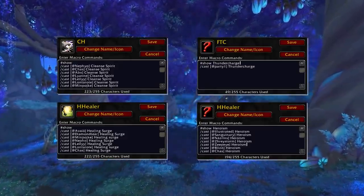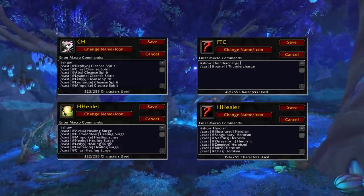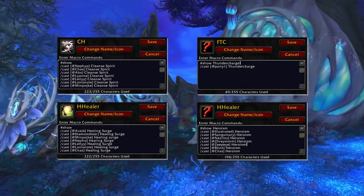Ideally, you should have these on your Dispel, Thunder Charge, Healing Surge, and Bloodlust or Heroism. You can use Party 1-2-3 macros or simply have their names, creating multiple macros to use them with ease.